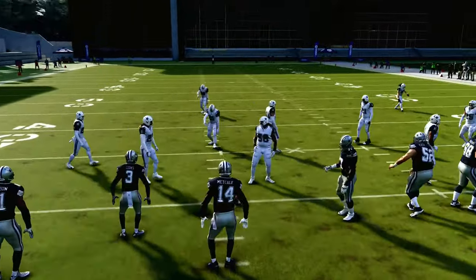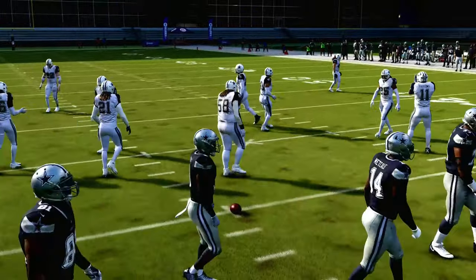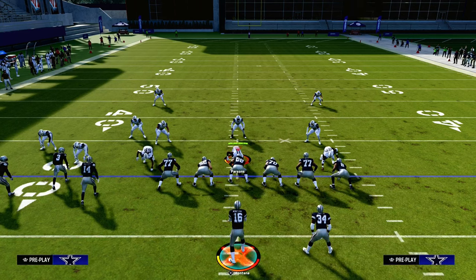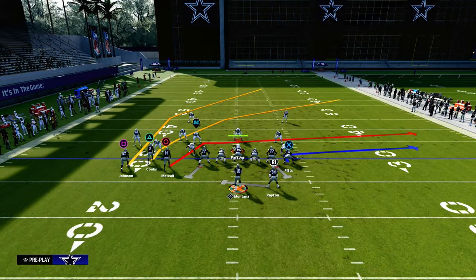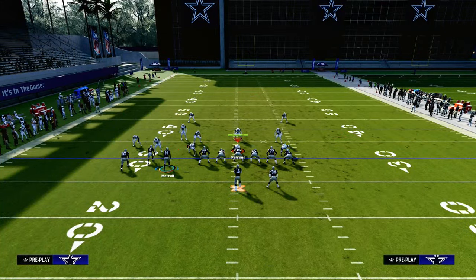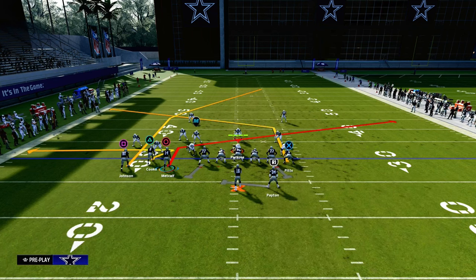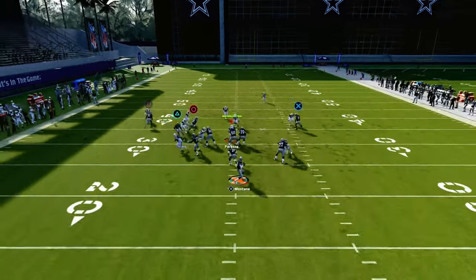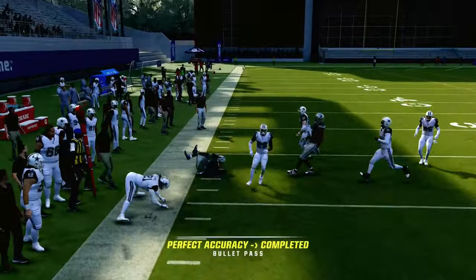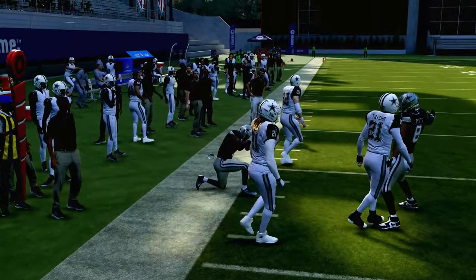We're going to run this with our bunch to the short side of the field. This is a concept you can apply to really any formation, but it's especially effective if you have a tight end apprentice. We're going to zig our middle trips receiver, slant our inside trips receiver, and then post our tight end. This is known as the slant post concept, and it's probably one of the best ways to attack man coverage because pretty much every route on the play is going to consistently win and get you separation against man coverage.